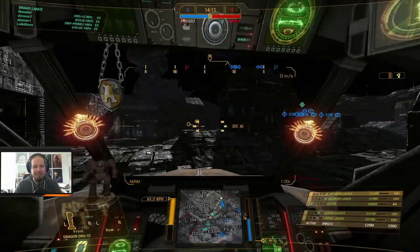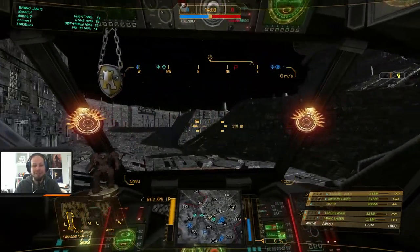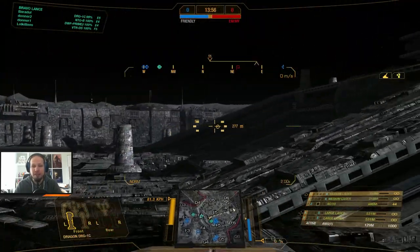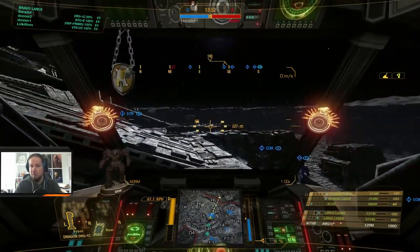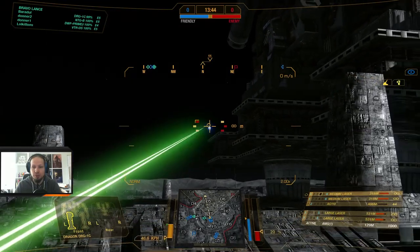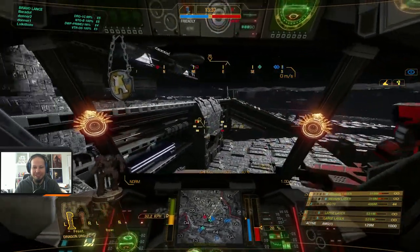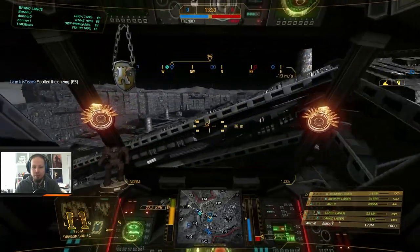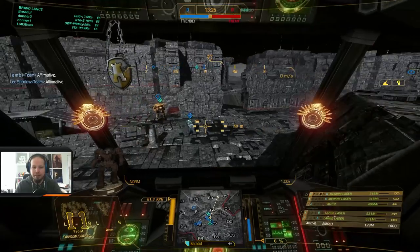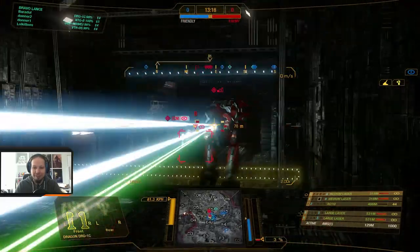I didn't talk too much about the build in the last game because I was tired and concentrating on what was going on. But as you could see, I'm using my large lasers as my main weapon. When I need DPS, I shoot the AC-10, and when I'm feeling comfortable with the heat again, I go back to the large lasers. The medium lasers are just weapons for when I have comfortable heat and close range. Let's engage the guy down below — what could possibly go wrong?